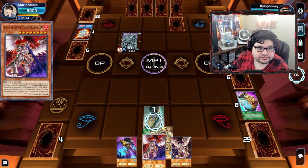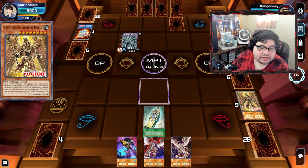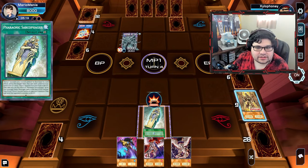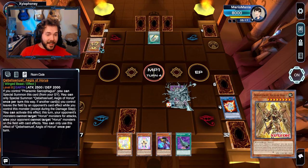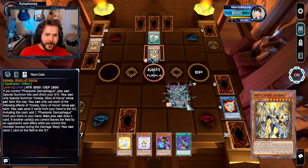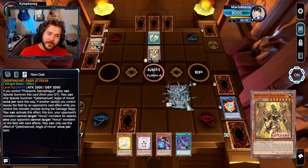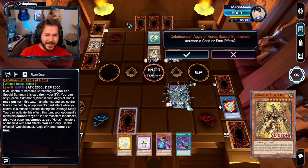Discard one card to bring out Qebehsenuef. That's a tough one — Qebehsenuef, is that what we're looking at? I was so confused, my mind went to something else for some reason. We thought Nordics were rough — the Egyptian words are crazy too.